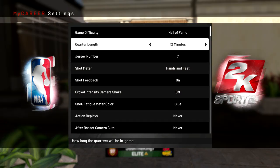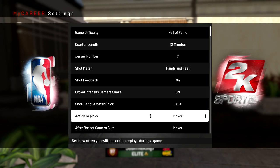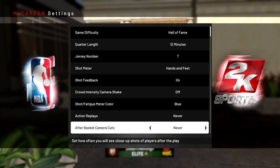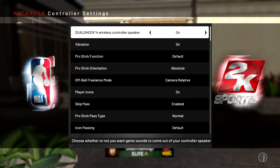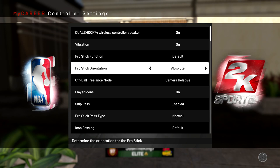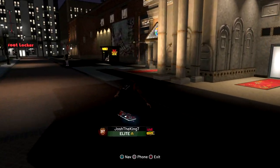Once you're done with that, go to Options, then Settings, and make sure you're on Hall of Fame with 12-minute quarters. Turn off Crowd Intensity and Camera Shake, and to save time also turn off Action Replays and After the Basket Camera Cuts. After your normal settings, go to Controller Settings and make sure your Pro Stick Orientation is set to Absolute — this will help you do reverse layups and reverse dunks, which I'll explain later.